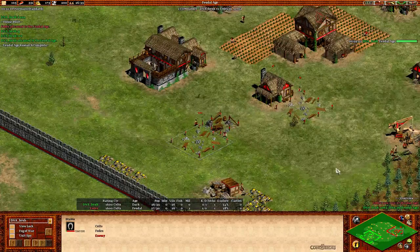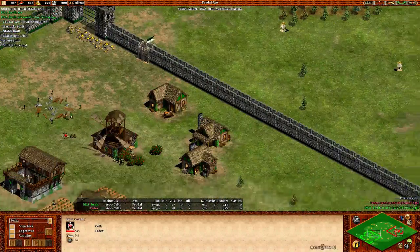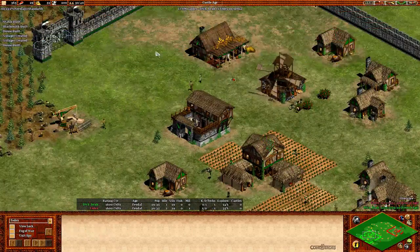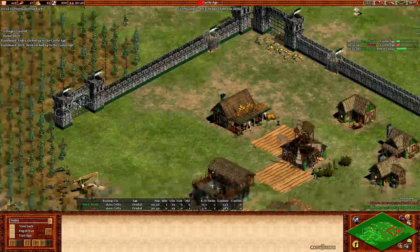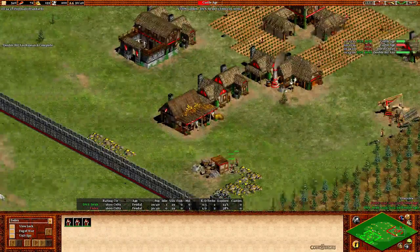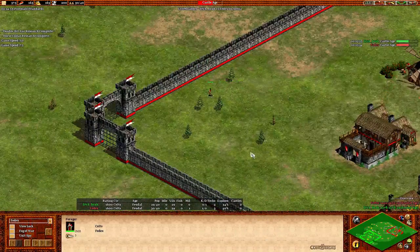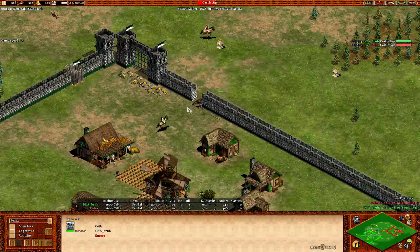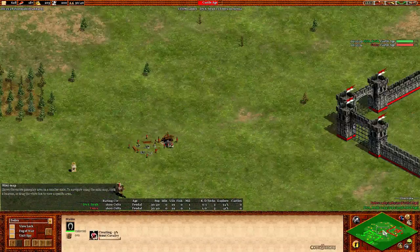FedEx gonna hit feudal age first. He's going stable, blacksmith. I guess there was a little bit of a scout fight here. Brew predicting he's winning, but FedEx got survivors. Stable also coming up for Brew. Both up to castle age at almost exactly the same time — just one second difference. Brew only taking two deer, doesn't get the third one because the cart was interrupted. There's four on gold here, only three for FedEx. Standard research coming in, and there's one villager going forward. Of course you get the advantage with one scout out — now there's the scout from Brew already out.